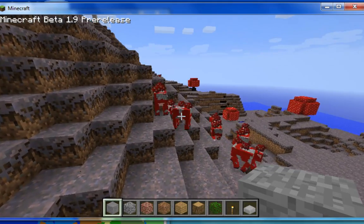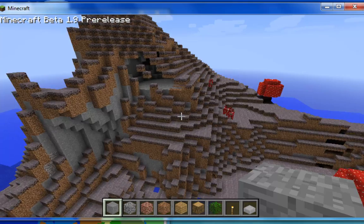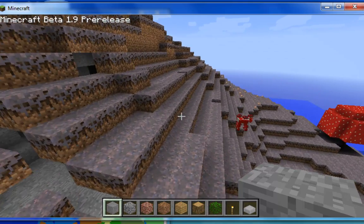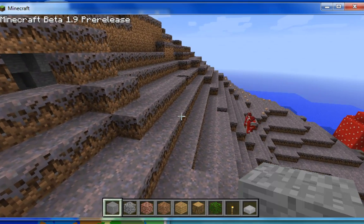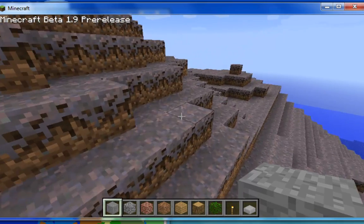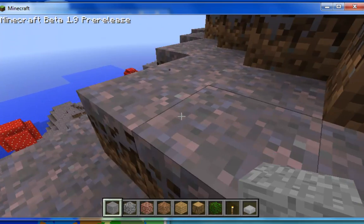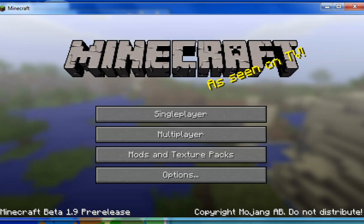Now this works for all the villages and strongholds too. Keep in mind the strongholds are underground, which means you're going to have to dig straight down from the coordinates given. And these maps will not be accurate at all for 1.8.1 — you're going to have to use an older version for that. Besides that, I just hope you enjoy the program. Give me any feedback you have in the forum topic — it will be linked in the description for this video. Good luck.